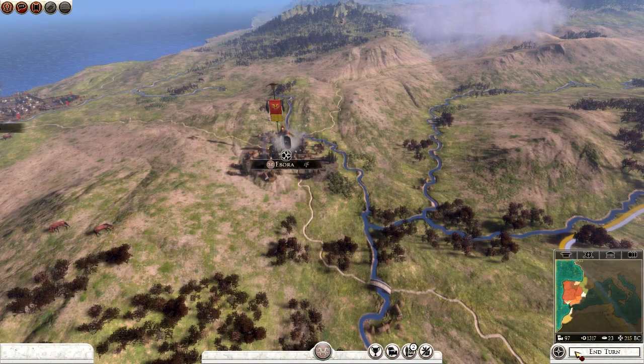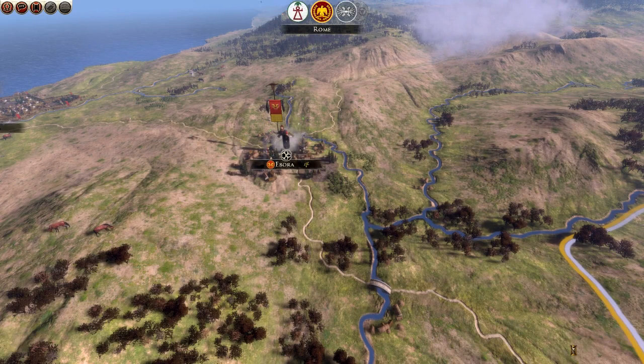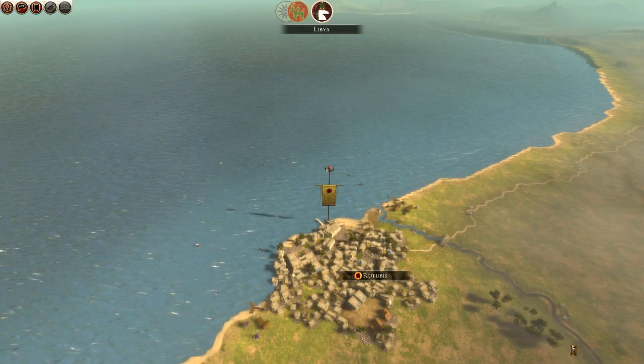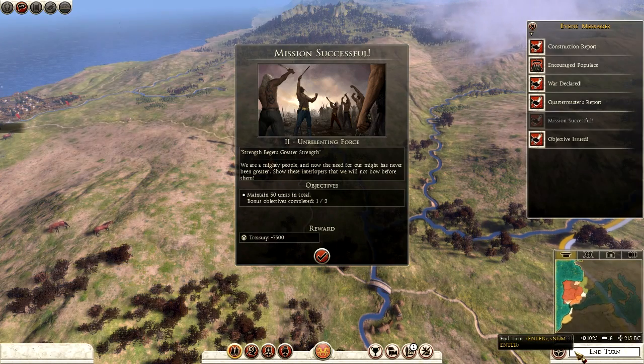I do apologise for the quick end turns, but I don't want to make any blunders at this point in the campaign. If I were to rush in there, break my pact and lose relations with other factions it could be costly. Our treasury has a surplus of 7,500 — excellent.